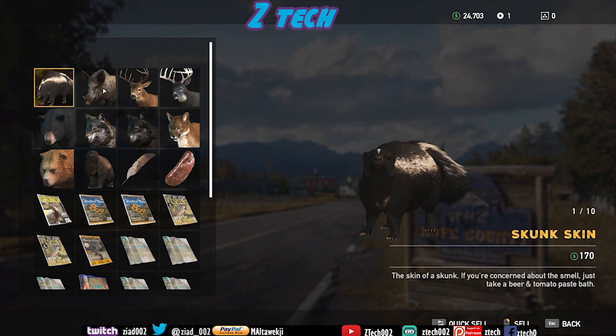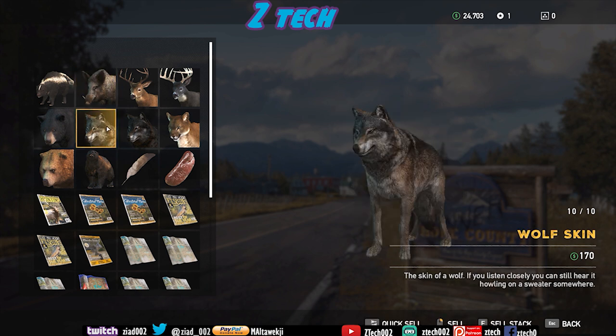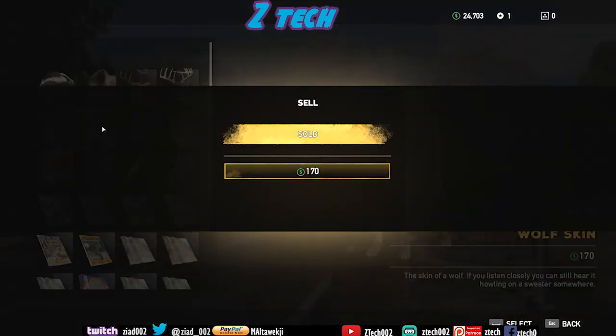Here you can see how many of those items you have — for this one I just have 10. It's also very important: if you want to get money, when you kill animals just sell them. And when you kill new animals, you can take the skin of them and then sell it again.